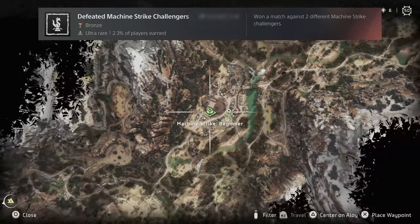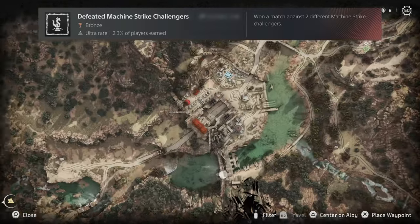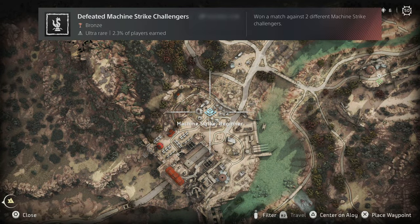Beating folks in Machine Strike isn't too hard, particularly if you do it in the first two settlements. You don't have to win all of their challenges — just one at each spot.